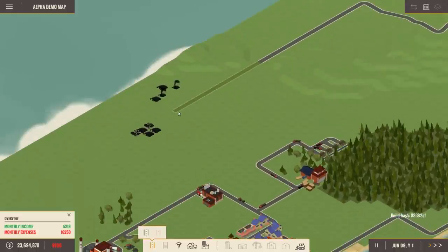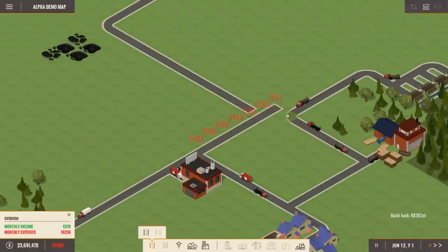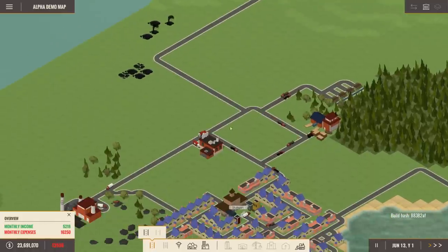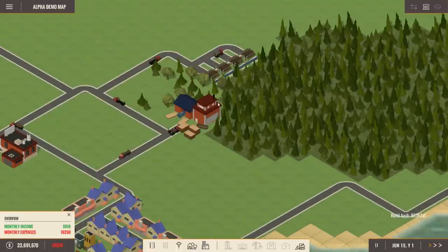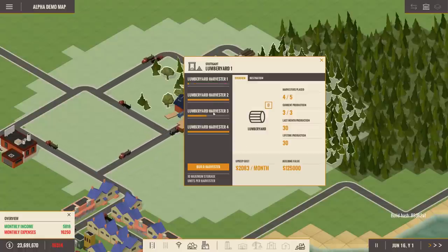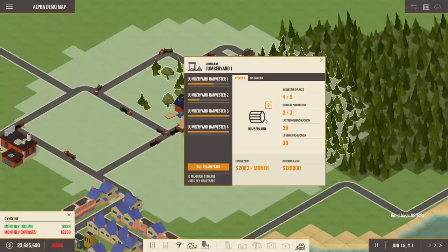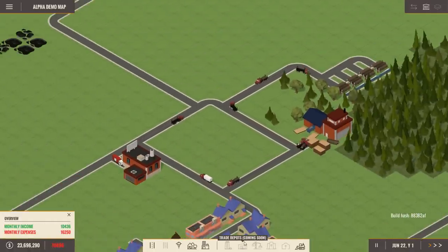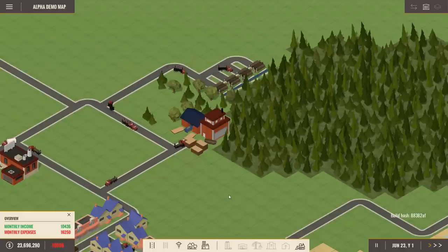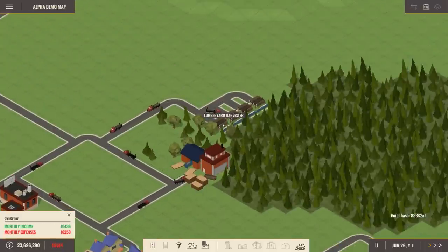There's oil here which we'll utilize later. Let's connect this road and create an outlet road. The furniture factory isn't getting enough wood — the harvesters are filling up but the trucks can't pick it up in time. Later we'll be able to build trade depots and more transport services with more trucks. For now, maybe two lumber yards with three harvesters each would be better.